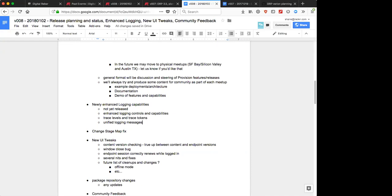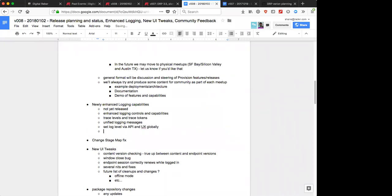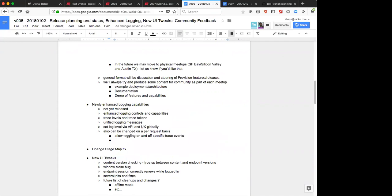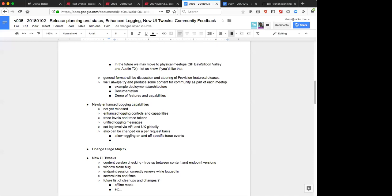I've also added the ability to set log levels via the UX or API globally, but also to change the log level on a per-request basis. For instance, if we wanted to do troubleshooting, we could set a flag in the CLI that says trace all - log everything at trace or debug level - and all the back-end debug or trace logs will be emitted instead of whatever the global defaults are. You can set them via preferences or on a per-API request basis.